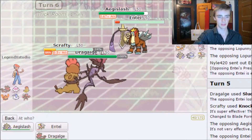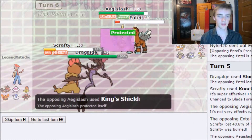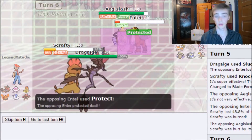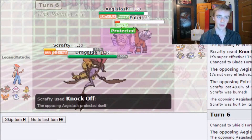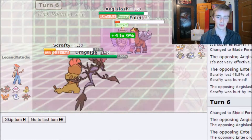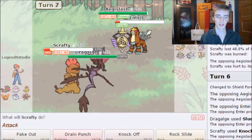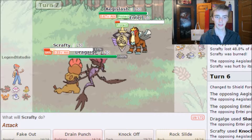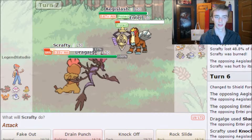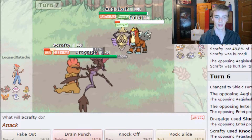I go for Knock Off on Aegislash and Sludge Bomb on Entei. They double Protect, so Knock Off does nothing. Entei is still a big issue and I want to take it out.